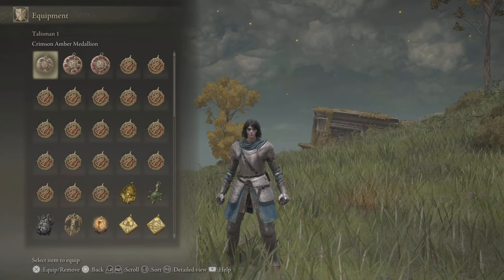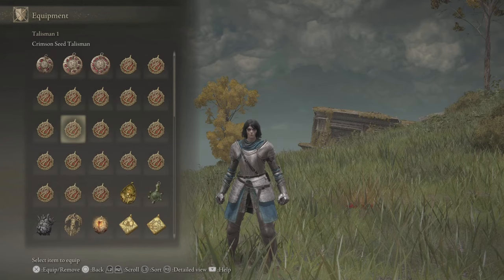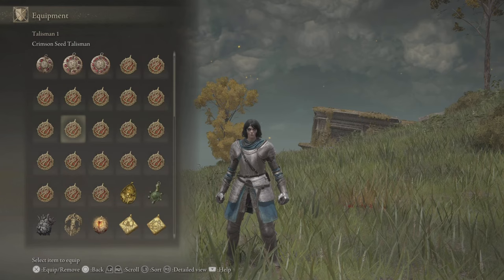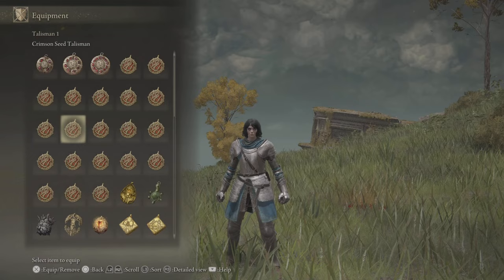Just because I might have, say, 20 Crimson Seed Talismans right here, by no means does that mean you need it as well. Near the end of this video, I'm going to swap over to my level 80 character where I have farmed everything legitimately, but I still have a very good menu. We're going to fix my weapon menu because it's kind of messed up, but we're going to go over something that was legitimately farmed. So with that being said, let's go ahead and hop right into it.